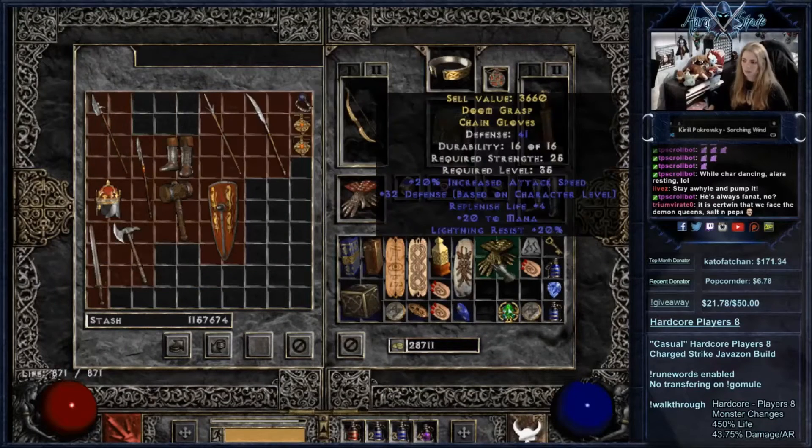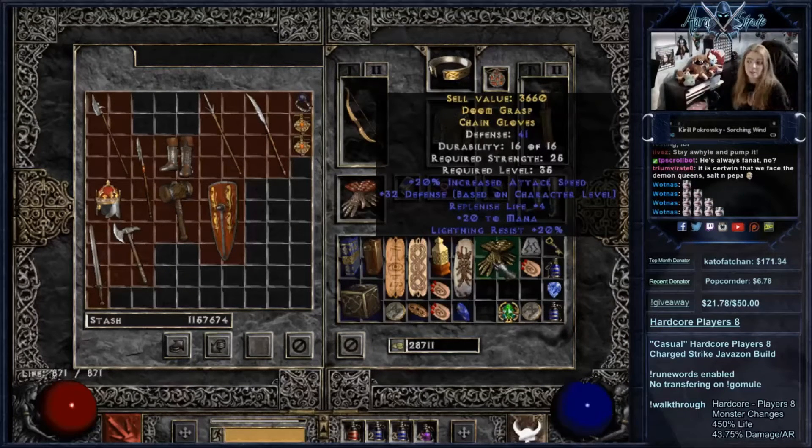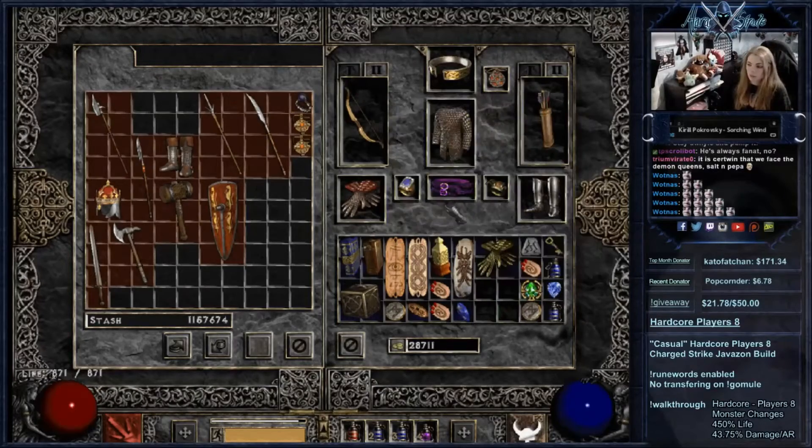I gambled some pretty neat gloves when I was looking for something to craft — 20 lightning resistance and 20 to attack speed are really awesome. Although I'm doing quite a bit of damage at the moment, I opt to keep using my Chance Guards for now, but still save these really great gloves.